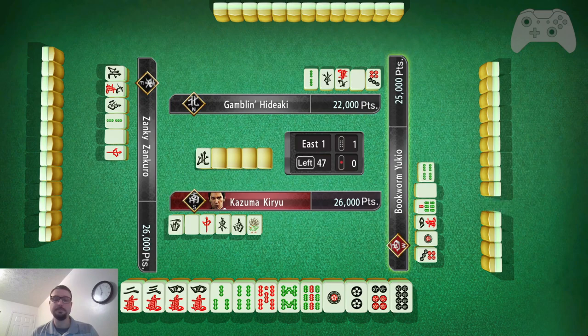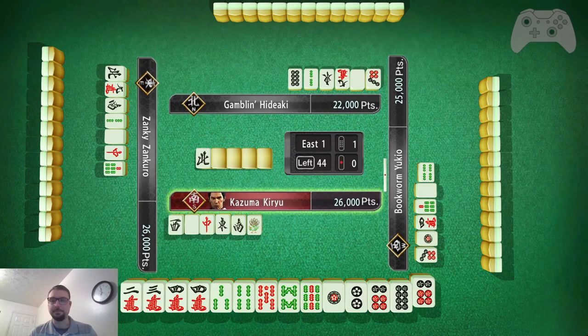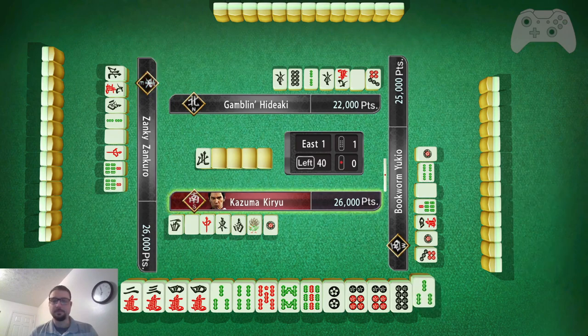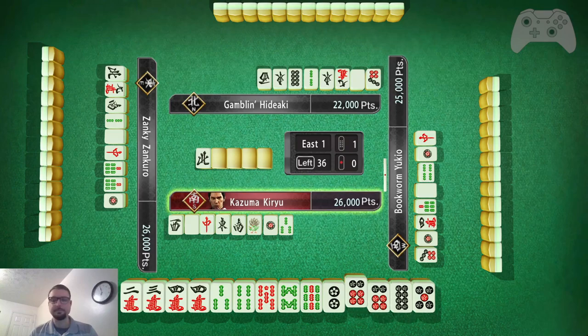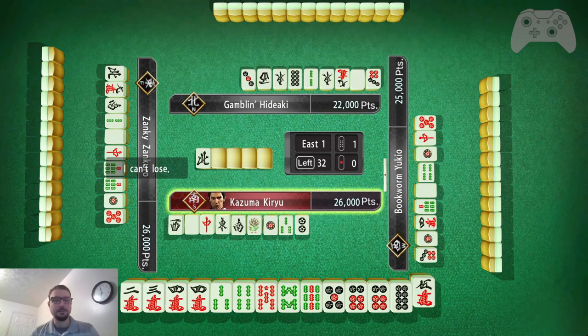So now I can drop the 1. He called reach, so I have to be a little bit careful here. 1 is safe. I could not have achieved that — or I do not have yaku. This 2 is not safe, but it is my best toss. That makes the 4, 5 into a two-sided wait. So I have 5, 6 two-sided wait; 6, 8 middle wait; and 7, 8 edge wait.